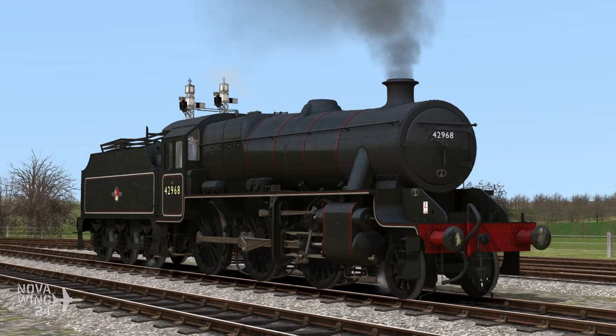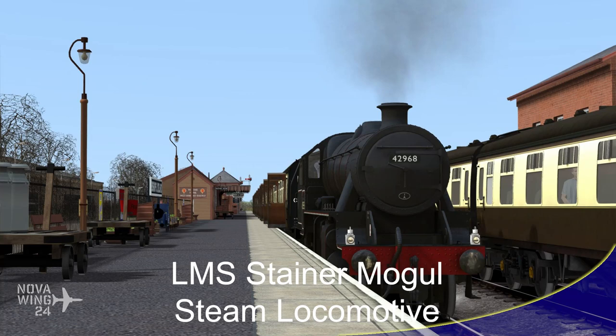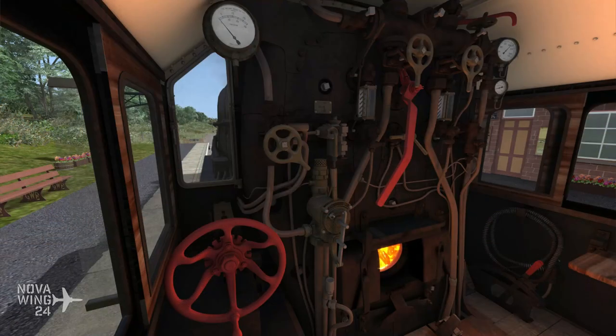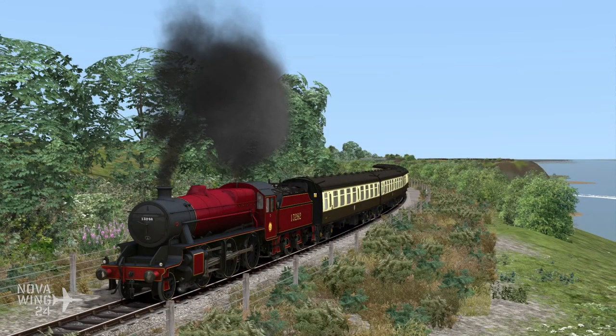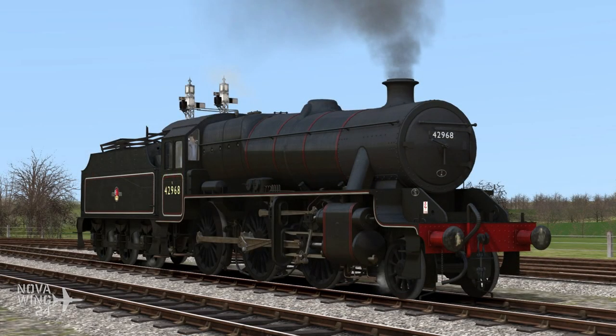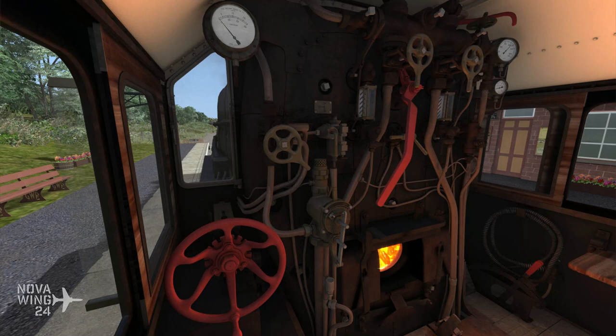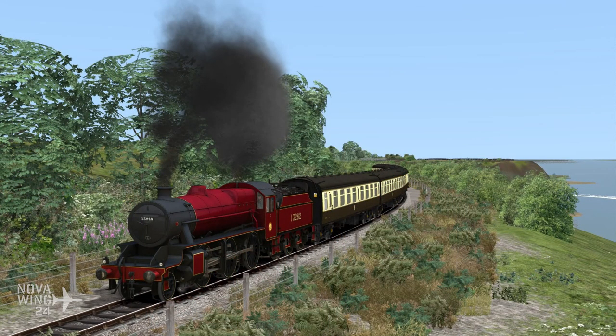Moving out of flight simulation and into the world of the permanent way — Train Simulator released the LMS Stanier Mogul steam locomotive this week. This was a highly powerful mixed-traffic design built in the 1930s that proved to be a solid performer for the LMS for many years well into the 1950s. Sadly only one survived into preservation, and that one has now been recreated for Train Simulator in both Fowler and Stanier Tender variants, including British Rail and LMS liveries, period rolling stock, and three career scenarios for the West Somerset Railway route. Available for $20 USD on Steam.